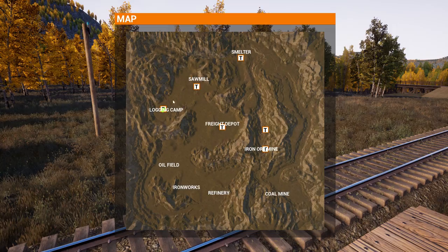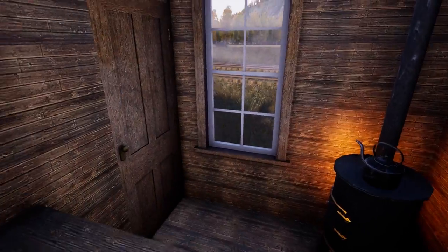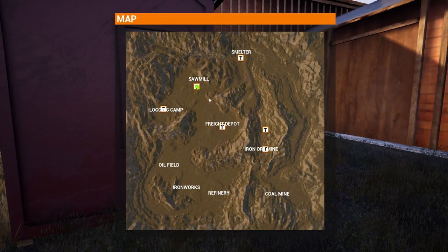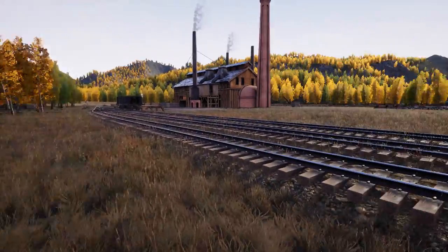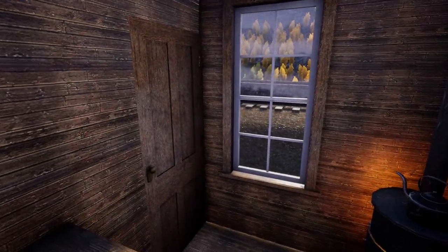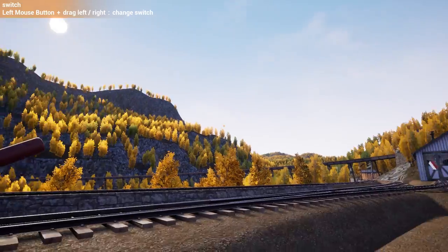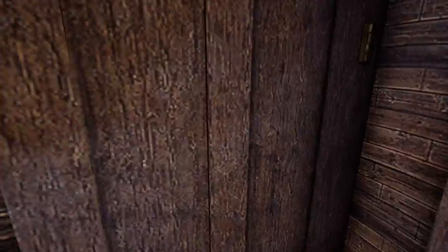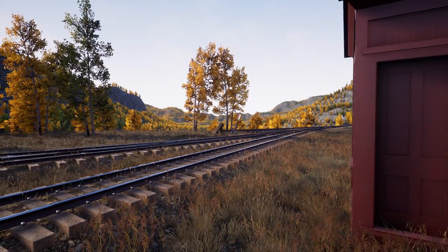There we go — good enough. The buildings here aren't even straight to each other anyway. So now we've got a logging camp telegraph station. Let me go to the map and test it — go to the smelter, instantly! Go to the helper station, the iron mine — it's unbelievable how fast you can get to these places. Back to the freight depot — awesome. I left Betsy at the logging camp though, gotta go pick her up.